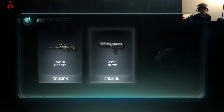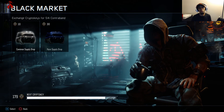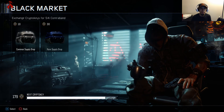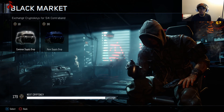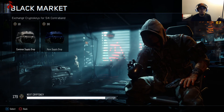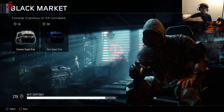Last one — let's see what we get. Common, common, and common. Another Timber camo for the Locust, so it's okay. Overall, we've gotten a lot of good items — rare, epic, legendary — everything from gestures to camos to variants. I'll come back next time and use the rest of these crypto keys in another video. Thanks for watching, guys, I appreciate it. Until next time, homies — peace out!